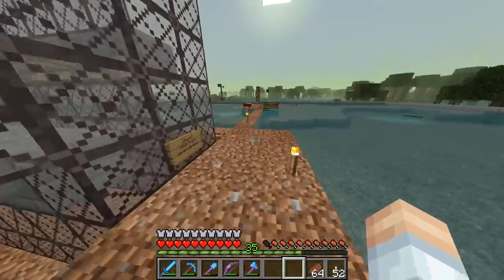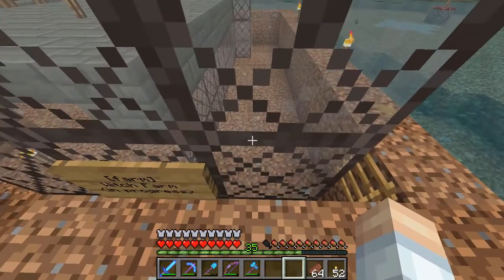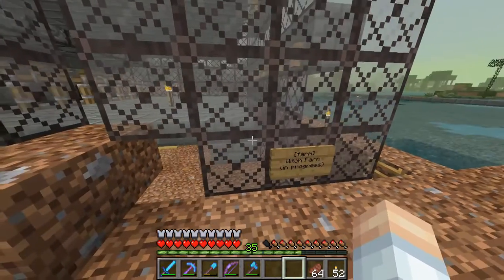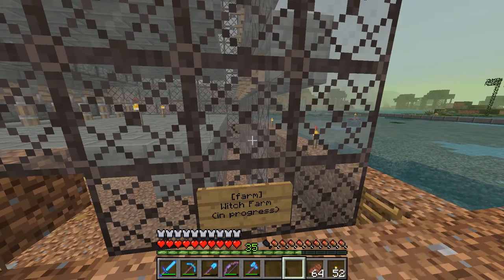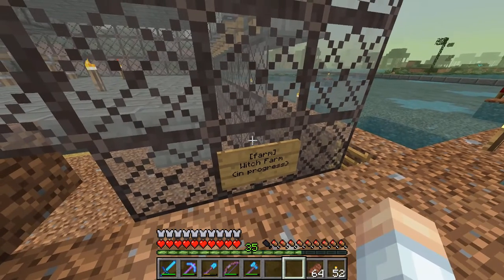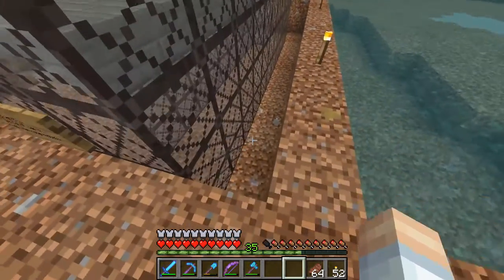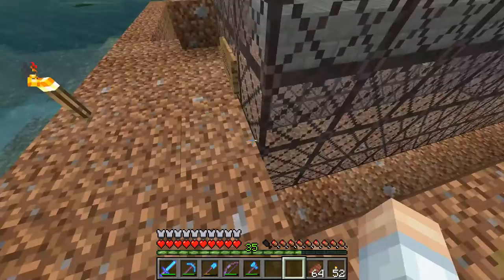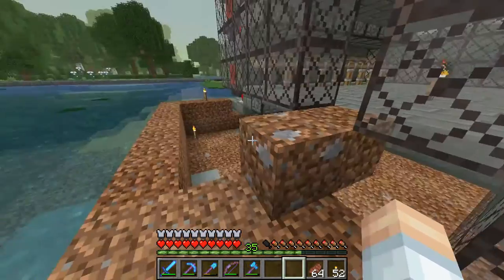We've got to work on the drop chute — I've got to carry that down 32 to 33 blocks from this block right here. There is a bit of a cave situation under here; it looks like there's a pretty big ravine system under there, so that'll be interesting to deal with. In the meantime, I've started the process of clearing out our perimeter. I've carried most of the outer perimeter all the way around.